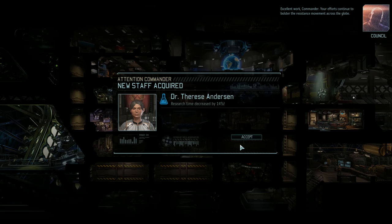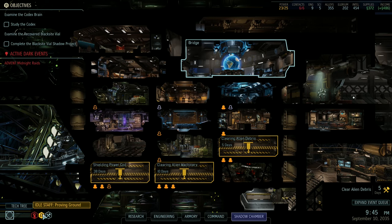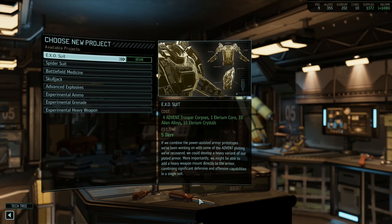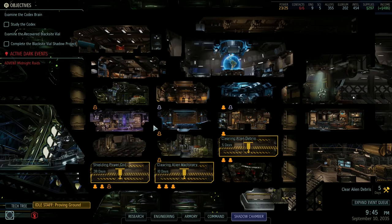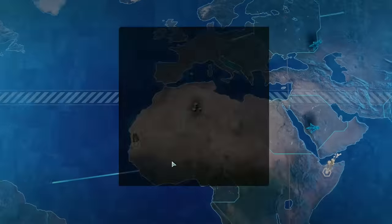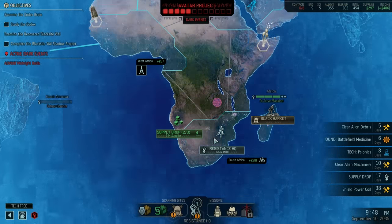Your efforts continue to boost the resistance movement across the globe. Looks good. Idle staff at the Proving Ground — Battlefield Medicine, I guess we need that. The battlefield medicine it is. Back to the bridge. Supply drop, and supplies from an event — let's go grab the supply drop.